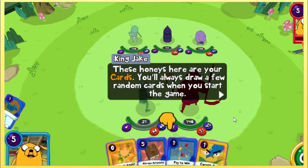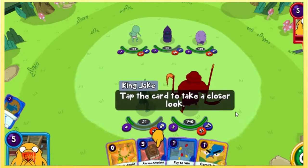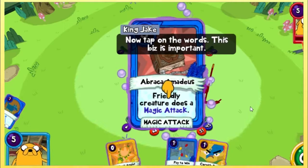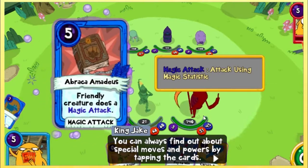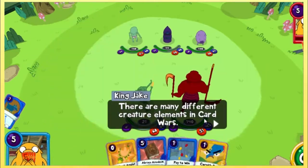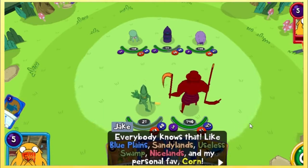These honeys here are your cards. You'll always draw a few random cards when you start the game. Tap the card to take a closer look, now tap on the words — this business is important. The Abraca Amidus — friendly creature does a magic attack. You can always find out about special moves and powers by tapping the card. There are many different creature elements in Card Wars.